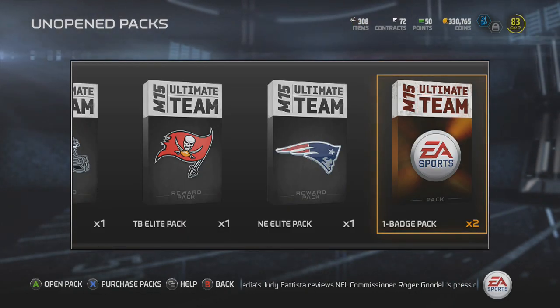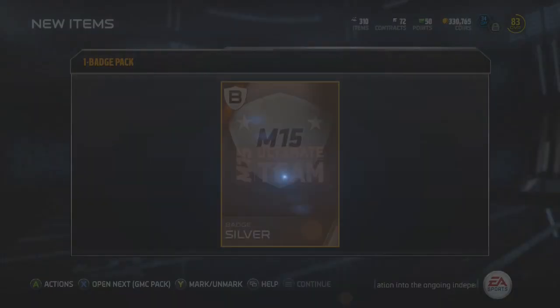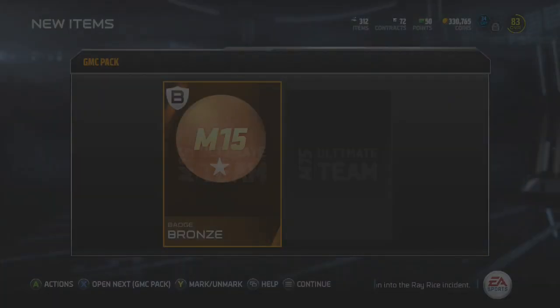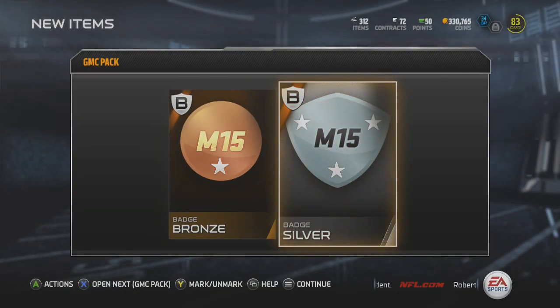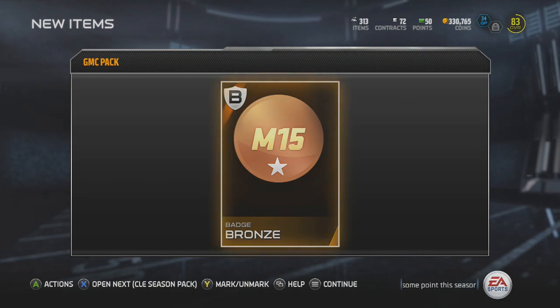We're going to knock out the one-badge packs to get them out of the way because they're probably going to be bronzes. And yes, the first one's a bronze and the next one-badge pack is a silver — I'll take it. Next we go to the GMC pack and we get a bronze badge and a silver badge. The second GMC pack gives us another bronze.